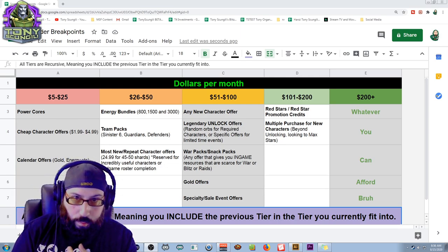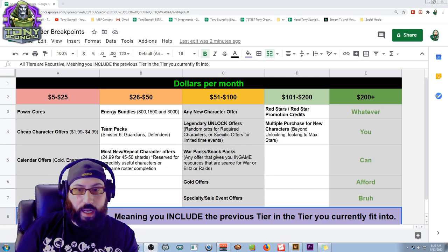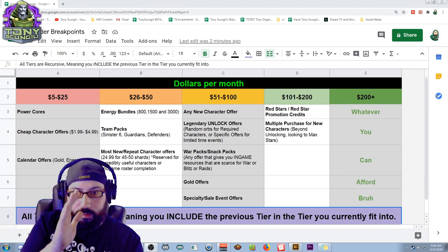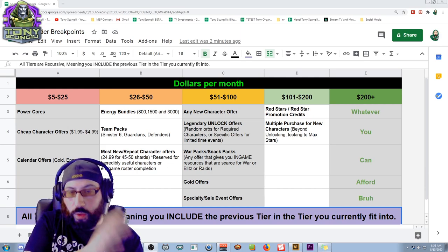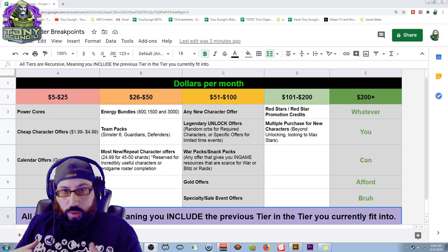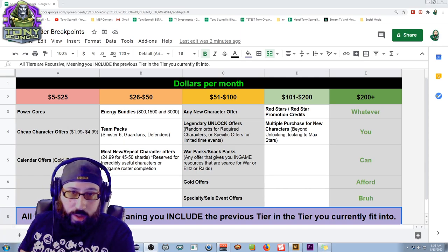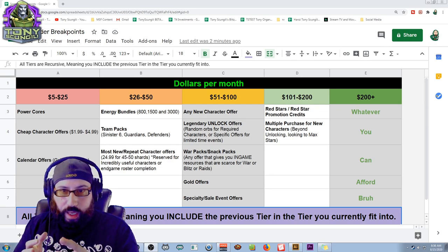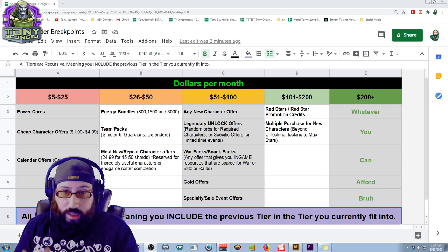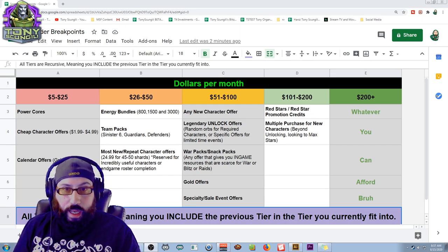This is what I consider to be the best use of that money going forward. One thing to note — every tier is recursive, which means if you pick a tier at the end like the $100 or $200 plus tier, you can also include everything in previous tiers. They don't work ahead — so if you are in the lowest tier, you should probably not pay much attention to the tier above you.